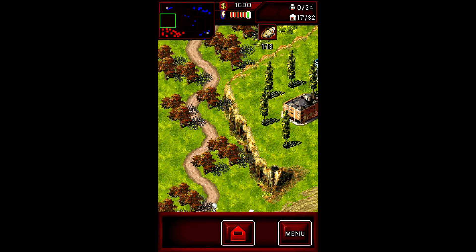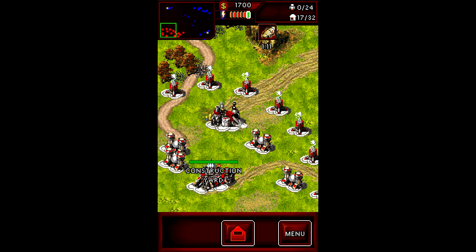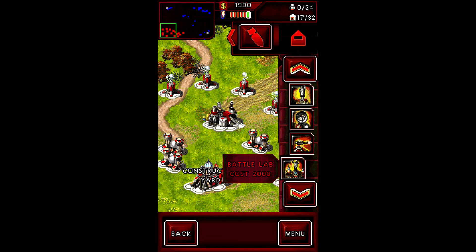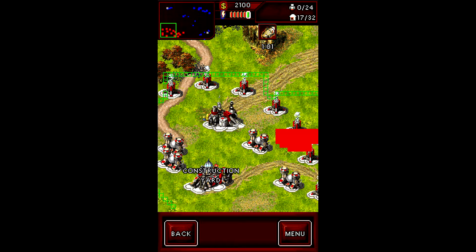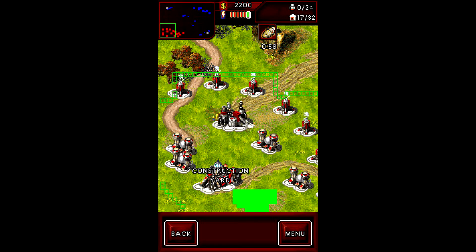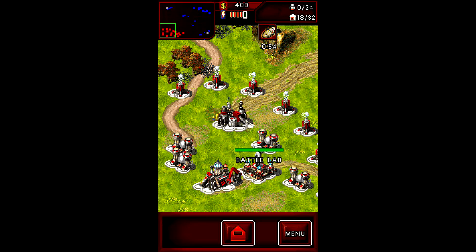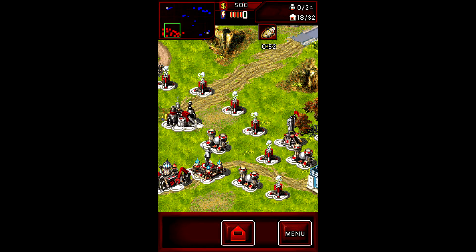Then we have a bunch of guys guarding our arms factory here. What else do we want? We probably want a battle lab. Okay, that's interesting. Yeah, we probably want one of those. Let's get that. Provided we can put that down here somewhere. Do we have low power now? No, it doesn't look like it. Well, these power plants are quite efficient.